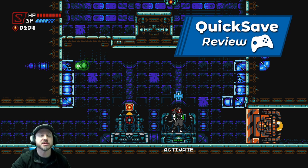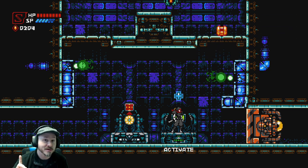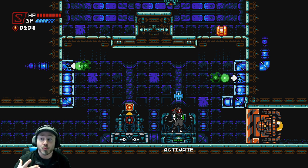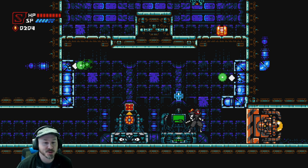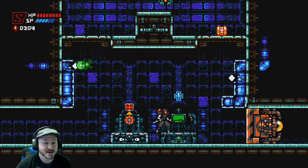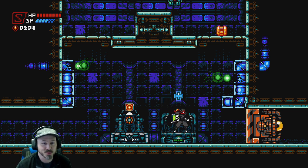Hey everybody, welcome to another quick save review with me RC. Today we're gonna be checking out Cyber Shadow. This game is on every platform - PlayStation 4, Xbox One/Series X, Switch, and PC on Steam. We're actually playing the Xbox One/Series X version because this was just put out on Game Pass, so I'm playing this for free. So far I've played through the first two levels and I'm really enjoying it. This is published by Yacht Club Games, the guys who brought us Shovel Knight. The game wasn't actually developed by them, but you can definitely tell their influences all over it. It definitely feels like if you took Ninja Gaiden and combined it with Shovel Knight.